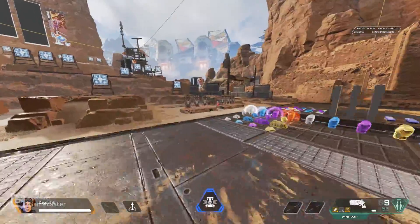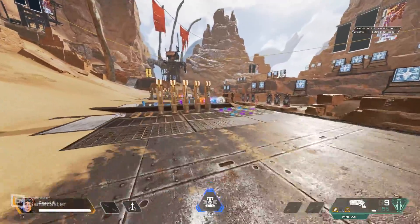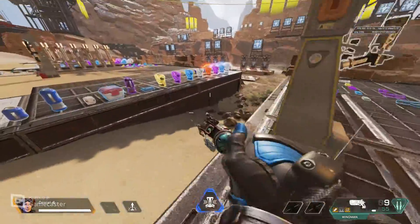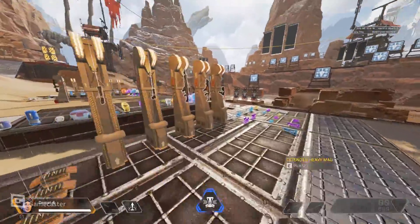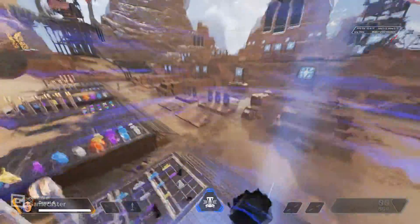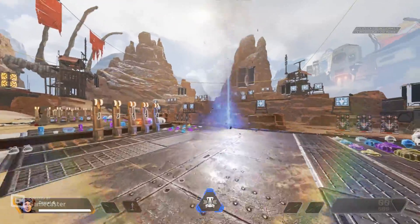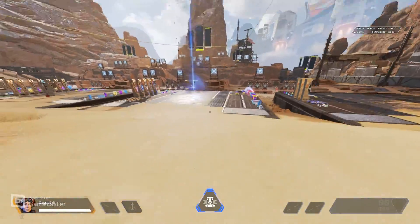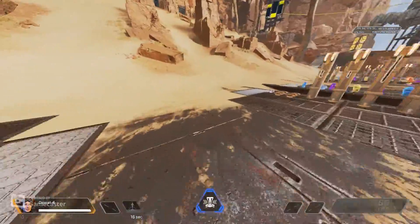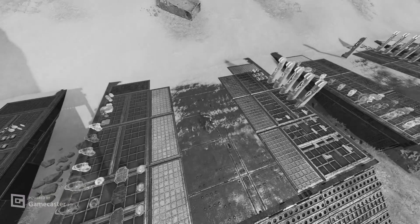The fifth and final fundamental movement mechanic - really optional - is legend-specific, covering Horizon and Octane. With Horizon's gravity lift, normally you just go straight up and get flung off, but you can actually get up really fast and redirect in a different direction. It's fun and might throw enemies off guard, though it's not as effective as the next technique.